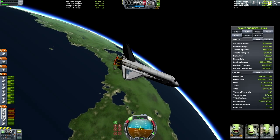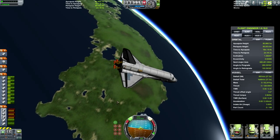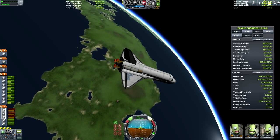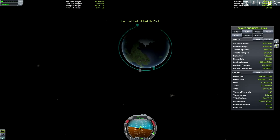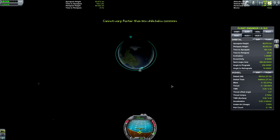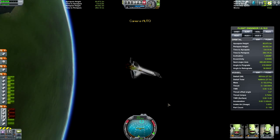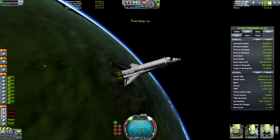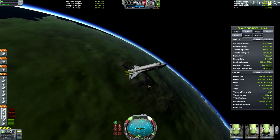We seem to have quite a bit of fuel left, so I'm going to do a quarter of an orbit to cool down my engines a little bit, and then we'll raise our orbit a little bit more before we deploy our satellite. Let's rotate the shuttle around and do another burn to raise our orbit up to about 300,000.